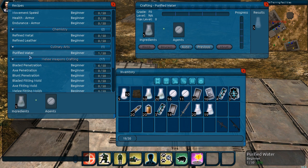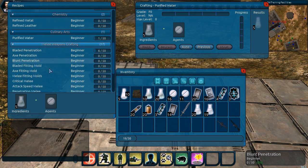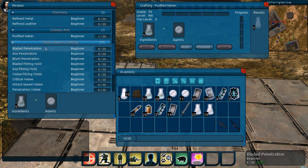A beginner will be able to produce average results. As you use the recipe more, those points will increase, allowing you to produce better results. This allows a crafter to specialize in certain recipes. For example, in the melee weapons crafting line, if we focus on bladed penetration, we'd produce better quality fittings compared to the rest. So we have both the overall skill — culinary arts and melee weapons crafting — and the individual recipes themselves that factor into the end result.